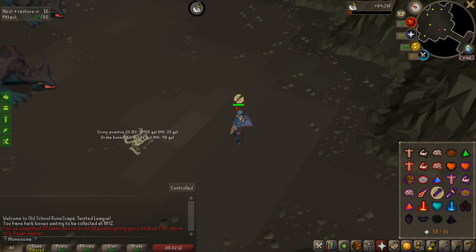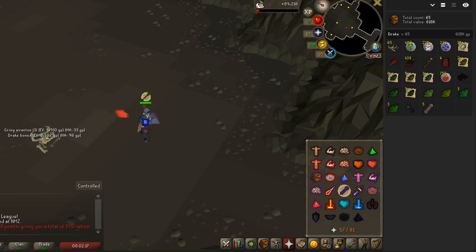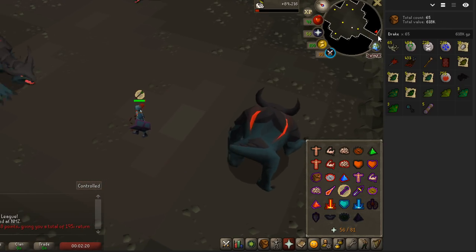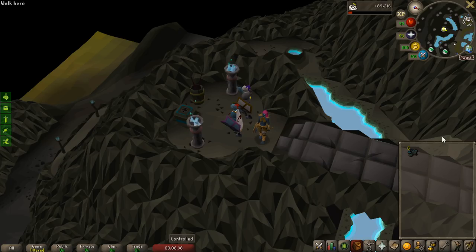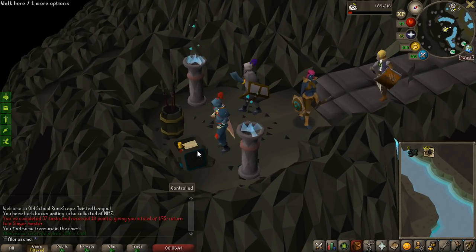Task completed and unfortunately no good drops at all. But look at this — 489 nature runes and 261 law runes. This task is just absolutely insane for those types of runes. Let's get these 6 Brimstone Keys open. I don't remember fully where they're all from, but probably banshees.